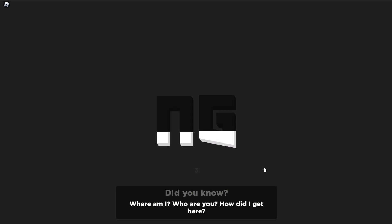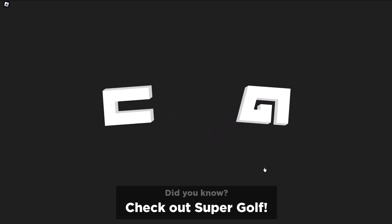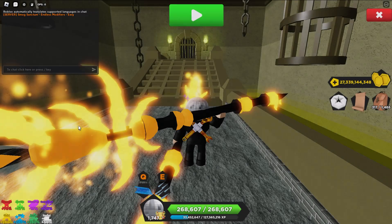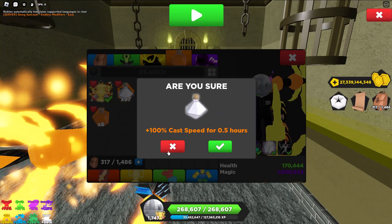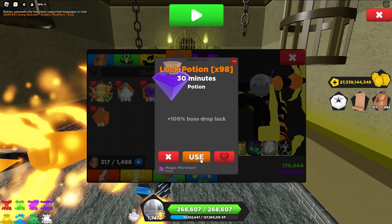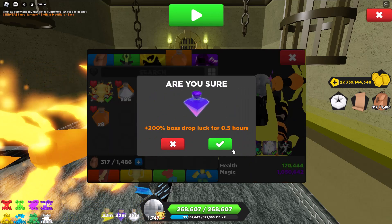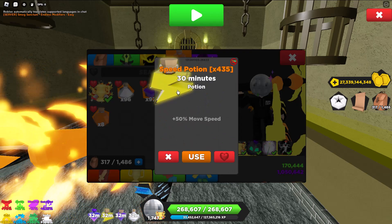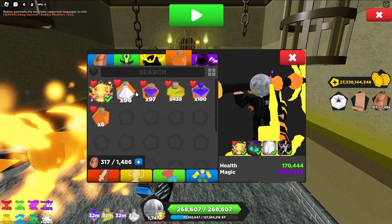On top of that, I'll use a Speed Potion and an Ability Potion, because those are the only two main potions you need, along with luck potions. The only potions you need are: Ability — because it actually affects Mage — Luck, Speed Potion, and Super Luck. I got the Speed Potion and the Ability Potion from the Coral Kingdom Secret Shop.